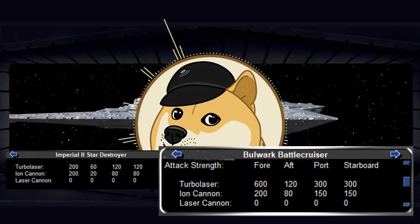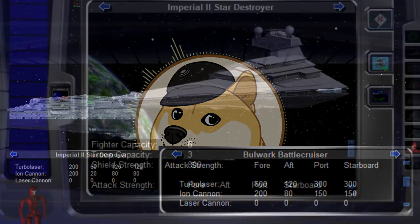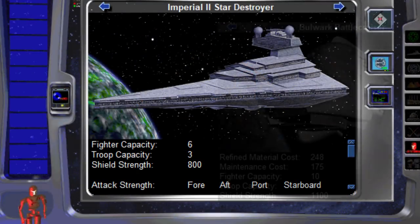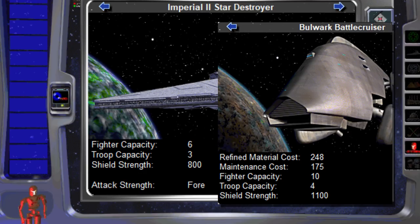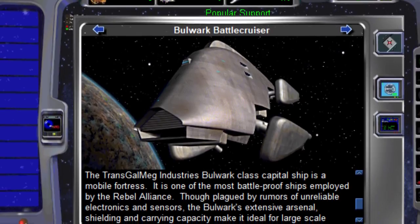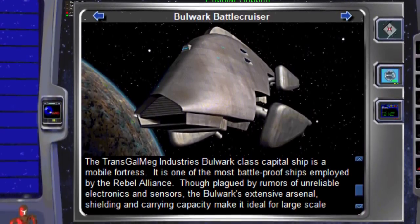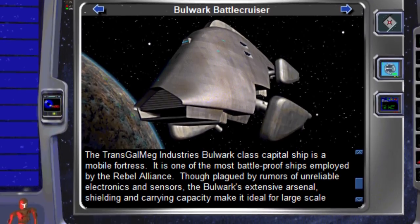We don't know whether this is due to more guns or better weapon placement, but that's arguably unimportant. The Bulwark also has a stronger shield and carried nearly twice as many fighters. The game specifically tells us that the Bulwark's extensive arsenal, shielding, and carrying capacity make it ideal for large-scale operations, and that it can stand up to anything short of a Super Star Destroyer.